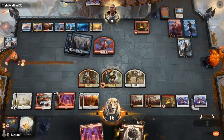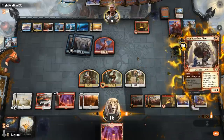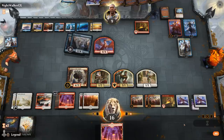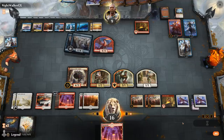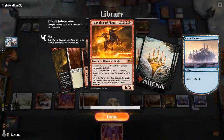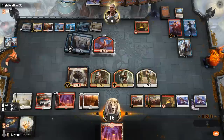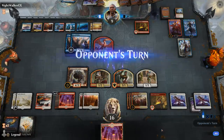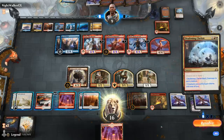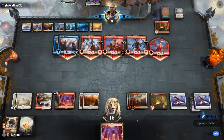We make them do it. No good attacks — they turn their Planeswalkers into Dragons and kill us. Just needed to find a Cavalier of Flame at some point. We bottomed one at the start and never drew another one. We had three left in close to 20 cards — but that wasn't enough. The opponent uses Deafening Clarion for lifelink too. GGs.